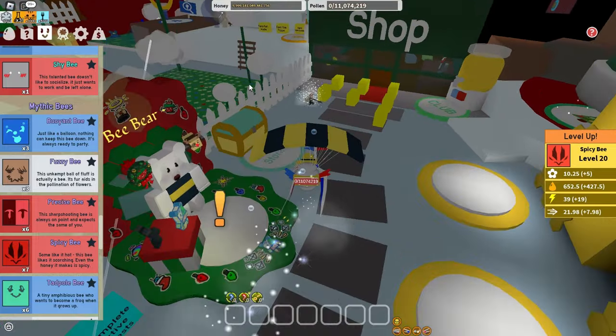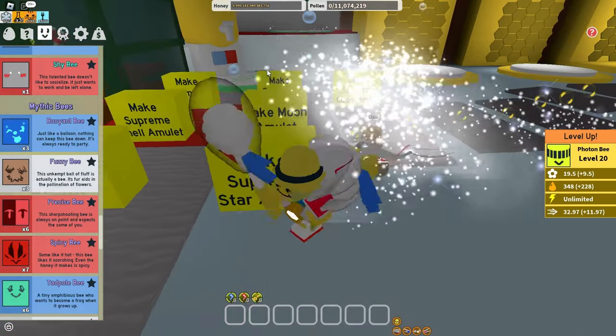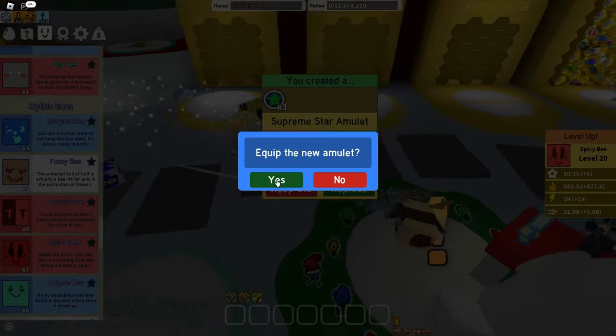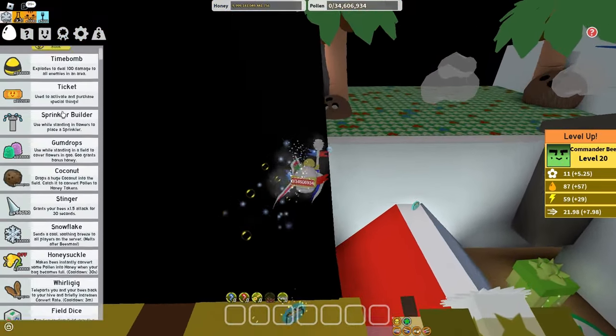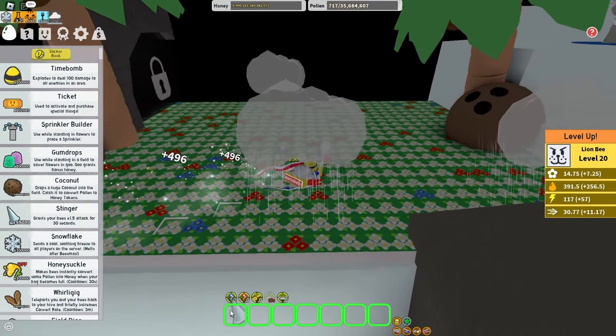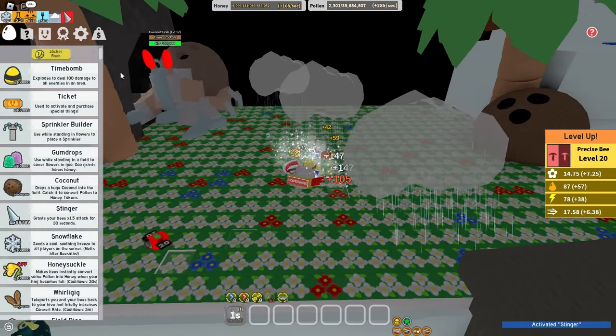Alright, so let's just quickly get a supreme star amulet, and I just want star saw so I can defeat the coconut crab. Bam, first try. Alright, let's go get my stingers out right here, so let's just start attacking this coconut crab, because yes.